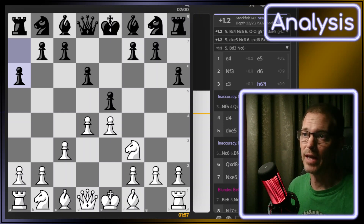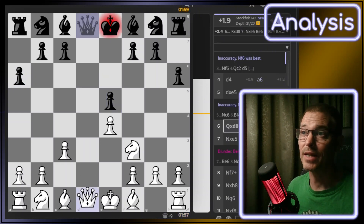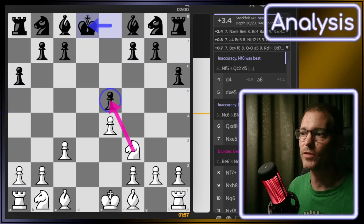I figured I should take that pawn, which I did, and of course if they take back, then I get their queen. They're not supposed to take back, but they did, so I took their queen, and now I'm up almost plus two. Another problem is not only did they lose the right to castle, but they've left this pawn hanging, which my knight's been pointing at ever since move two.